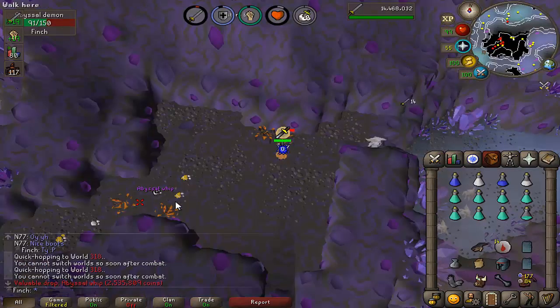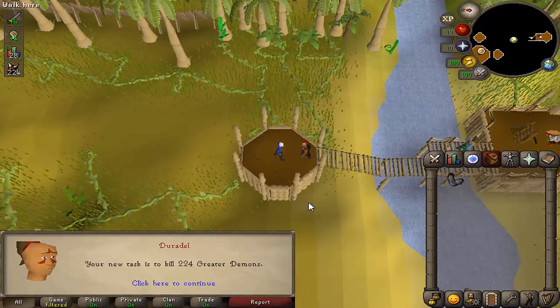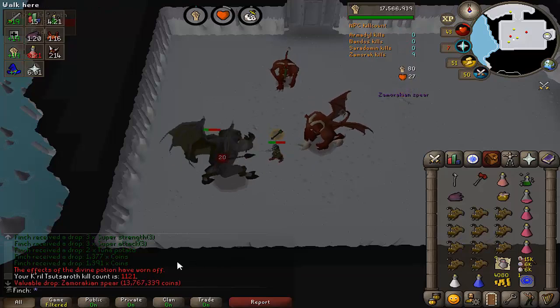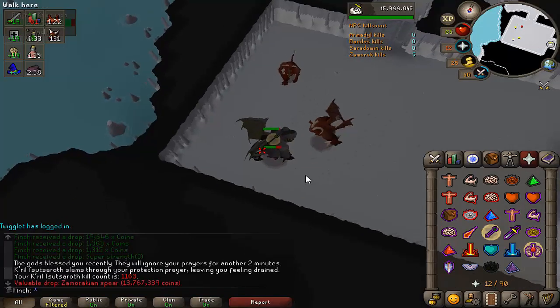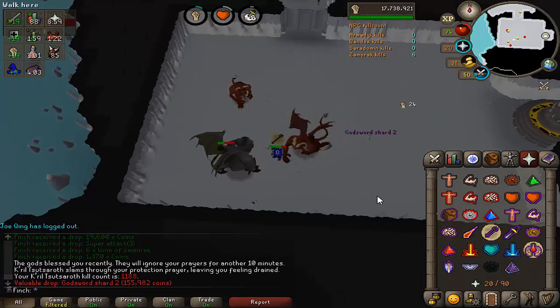Been a while since I've seen a whip — always very nice to see. Another greater demon task, 224 this time, so that's just over a hundred more Kril kills. Will this be the task that we finally get the Zami hilt? Probably not, but we're going to do it anyway. There we go, first drop of the task — another Zami spear as is custom. It's worth nearly 14 mil so it's good for the bank value at least. Second spear of the task, and then another steam battle staff — I think that's number 13. Another spear flying in. Another God Sword Shard 2 — definitely don't need that one, but it's a red drop.